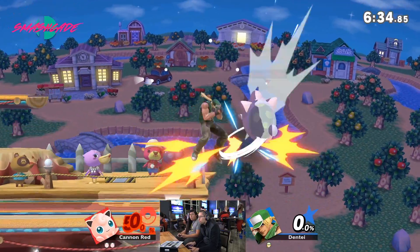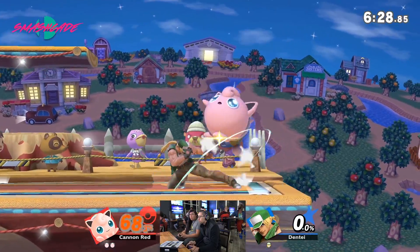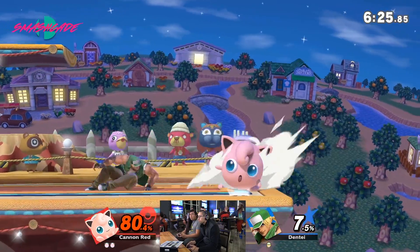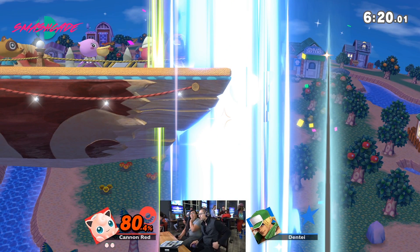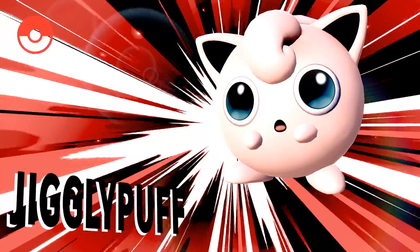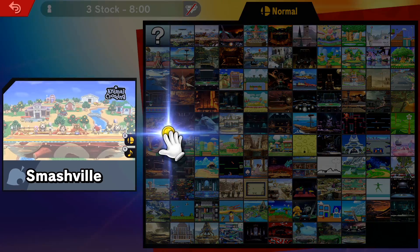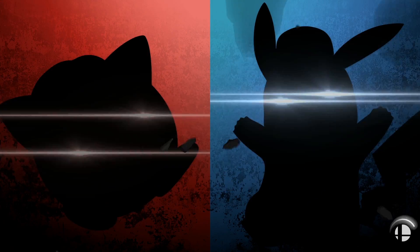He's probably going to be going for a lot of offstage plays like that — he probably would have killed though. I think considering how floaty Puff is, it would probably be better to go for the down smash Puff deconfirm, because you get the damage from it, and that's — I believe at like 120 — will probably kill. I kind of figured since it's game three, might as well.